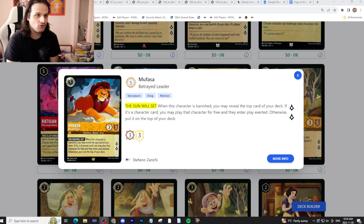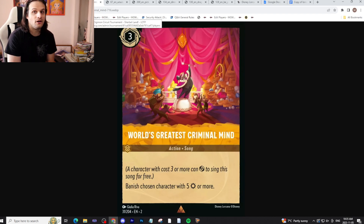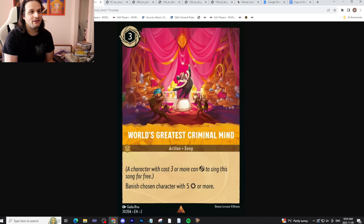This card also isn't super future-proofed. It's possible we start getting some crazy 12, 13, 14, 15-drop characters in the game — then Mufasa, if there's a way to manipulate your deck, is looking pretty good. The whole point of this card is getting it banished, which means your opponent is likely not going to attack into it since it's only a 3/3 questing for two. So you'll have to find some way to deal with it yourself — attacking other characters, or banishing them yourself. An example in Amber would be World's Greatest Criminal Mind, a card you can sing for free on Mufasa that says banish a chosen character with five attack or more. You can buff Mufasa's attack — support does exist.